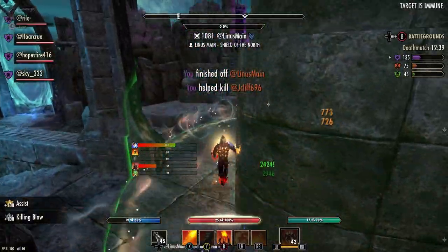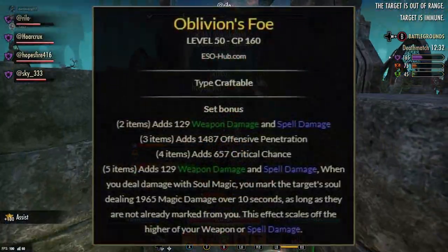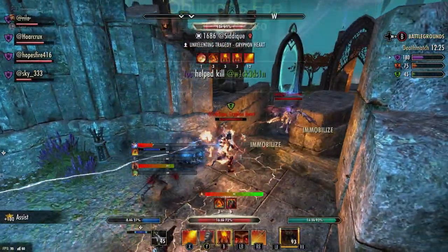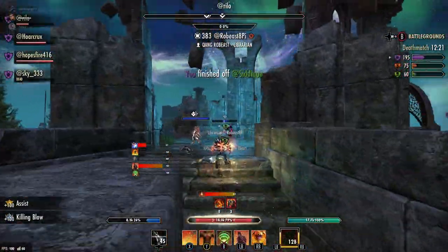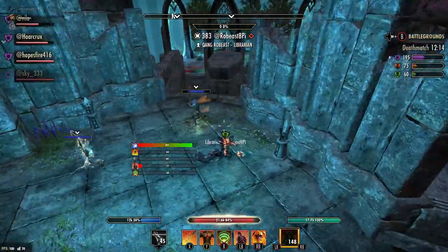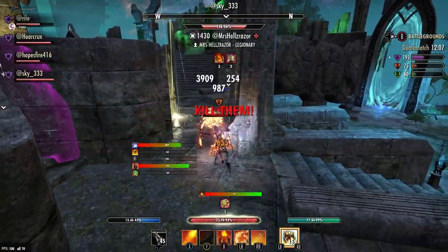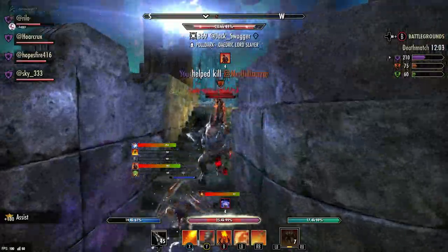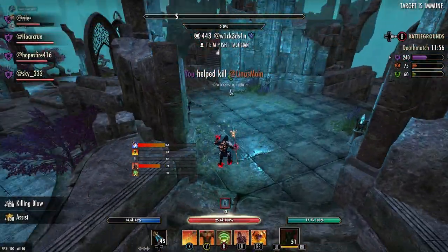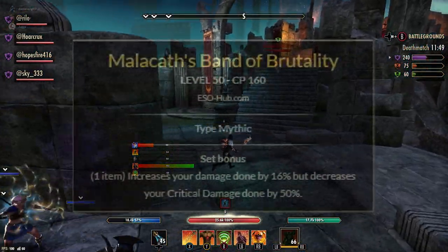Another set you could pair instead of Icy Conjurer is Oblivion's Foe — surprisingly phenomenal. It gives you spell damage, penetration, and crit. The five piece also gives you weapon and spell damage, and it makes Soul Trap hit incredibly hard. If you're going to run a DOT-intensive build, Oblivion's Foe is amazing. I was in a battleground earlier today and got lit up by Oblivion's Foe combined with Infection — those two DOTs alone I just couldn't heal through on a Mag DK.